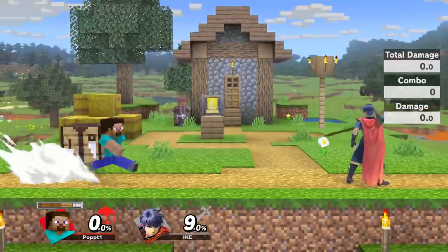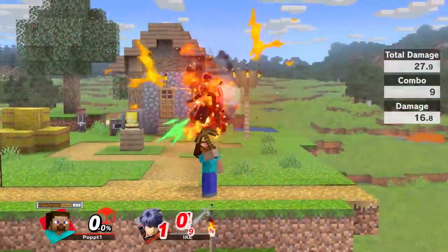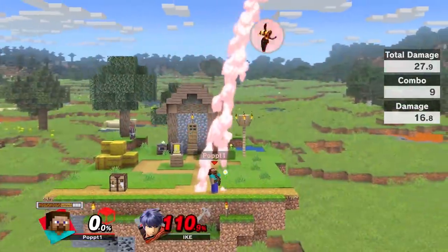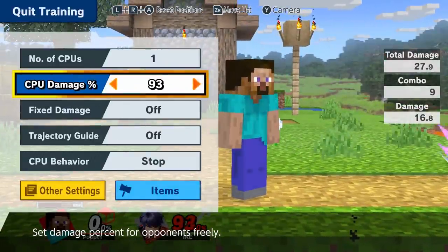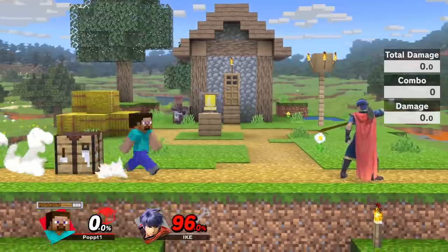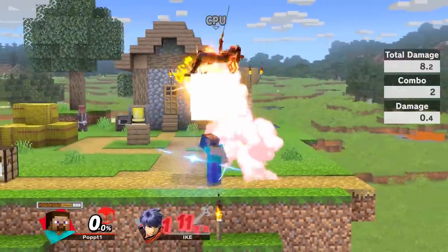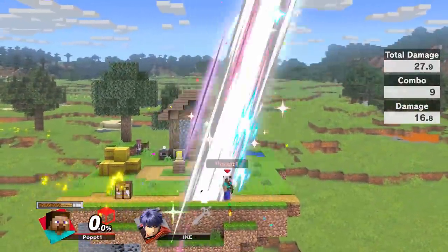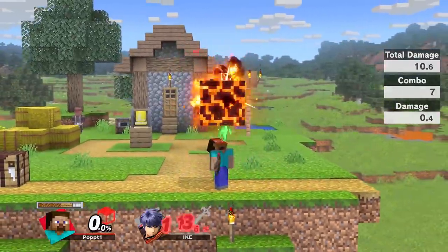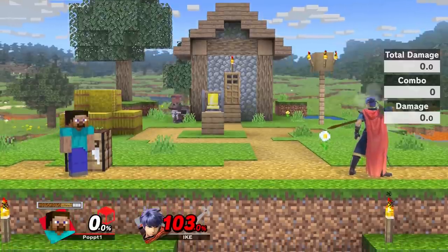If you want the big damage combos you can do the extended routes, or you can keep it simple: down throw dash attack, or down throw jab jab. Steve also simply has up tilt into up smash, which is part of that platform combo — if you land an up tilt on the ground you can combo that into up smash. It rarely kills when it combos, but maybe on some light characters like Peach it'll kill off the top. You can also do up tilt into back air — you can see that's a true combo that you can get for the kill.